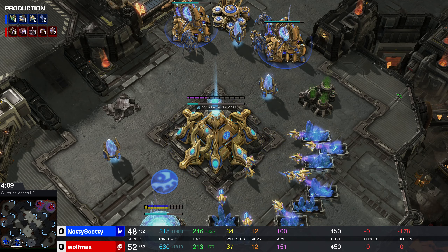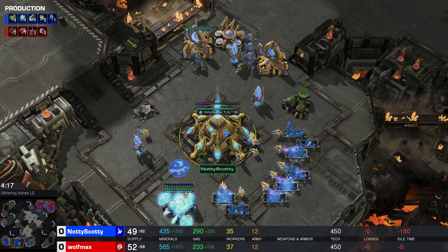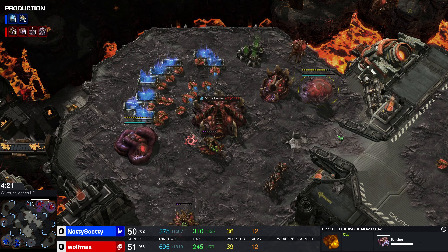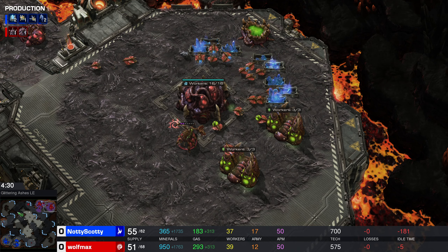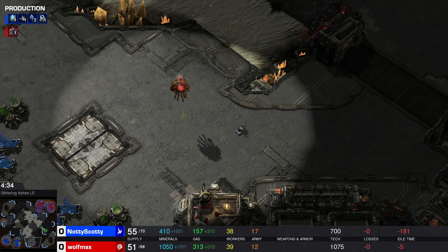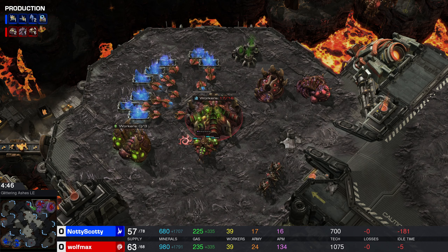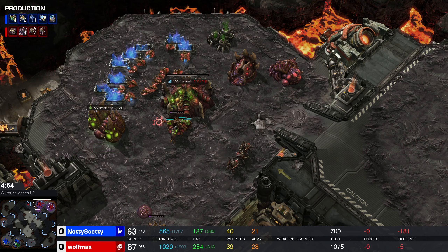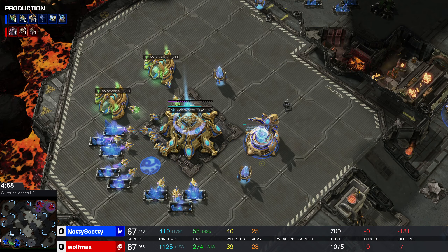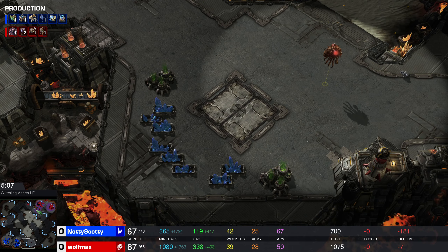More Stalkers coming out. Scotty likes Stalkers, I guess. Evo Chamber coming out for Wolf, and Lair is almost done. Third base finally down — it's a bit late considering the minerals that Wolfmax has, but getting more bases at this level is always better than not getting them. It's fantastic especially against opponents who will just sit on two bases, try to max out, move across the map once, get their army wiped, and tap out. That tends to happen a lot in this league.